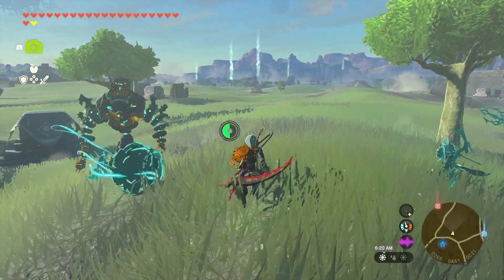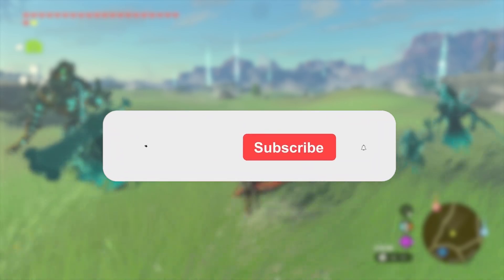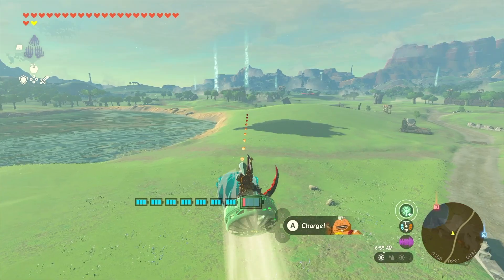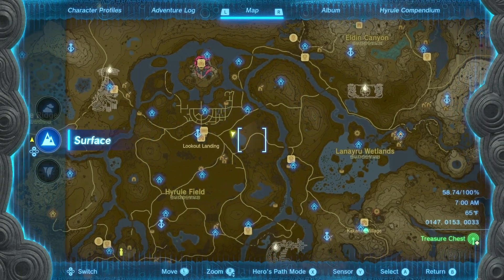I want to get as many bubble gems as I can in this video. And then at the end we'll give them all to Colton to see what we can get from him. Hey, if you enjoy what you see here, please consider subscribing and liking the video as it really helps get the content out there. It looks like there's still a lot of caves — it highlights pretty much all of them in the area.